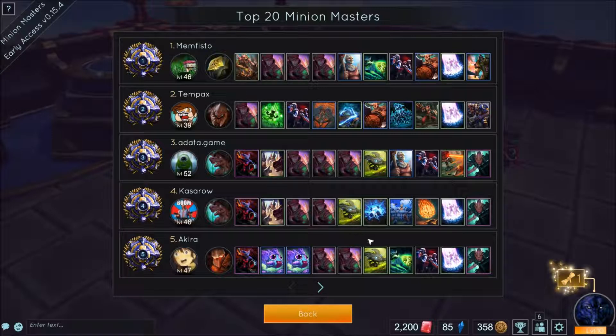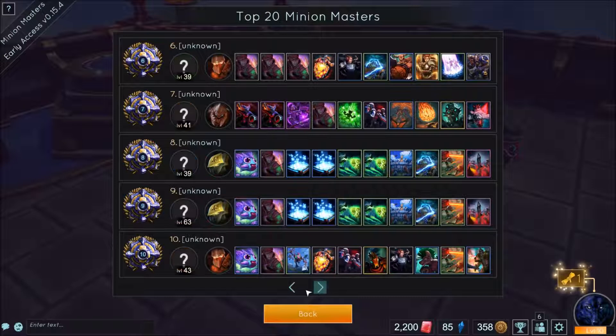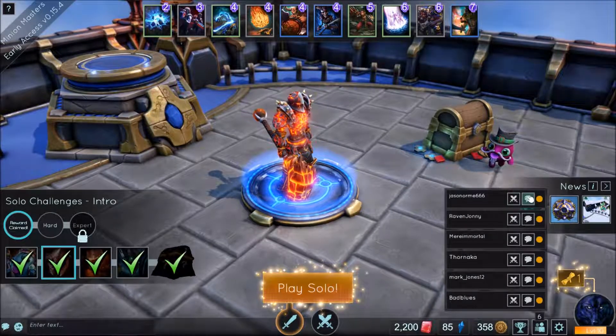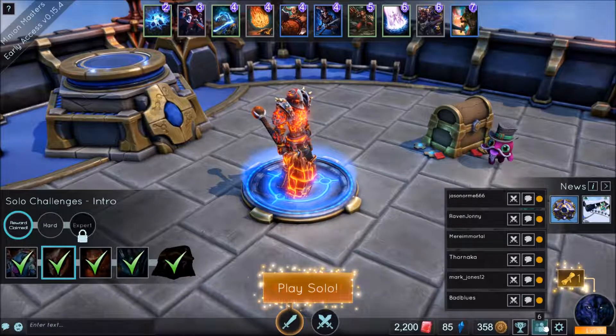You then have the leaderboard button, the friends list, and settings. Settings does exactly what the escape key does. Leaderboards will show you the top 20 players in the game currently — you can see the decks they use, however hovering over any of the cards doesn't show any info, which is a bit unfortunate. The friends list is pretty self-explanatory: next to each of your Steam buddies is a battle button and a chat button so you can challenge your friends if you wish.